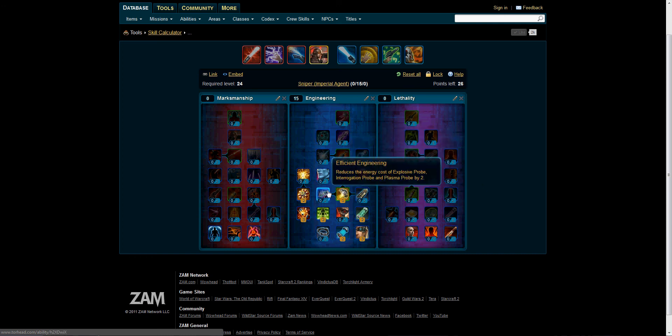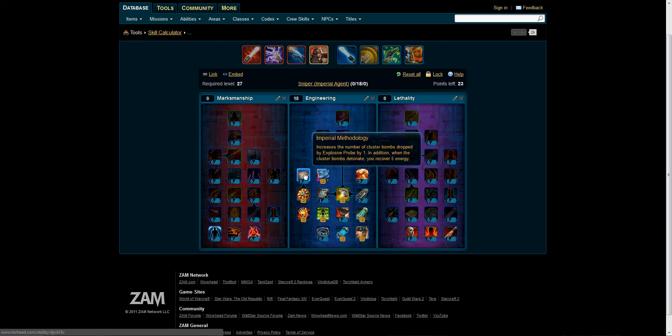Efficient Engineering reduces the energy cost of Explosive Probe, Interrogation Probe, and Plasma Probe by two — let's put one point in that. Stroke of Genius — activating Cover Pulse has a 50% chance of making the next Snipe activate instantly. Let's put in for 100% chance. And Imperial Methodology increases the number of Cluster Bombs dropped by Explosive Probe by one. In addition, when the Cluster Bombs detonate, you recover five energy. Of course we will — so that's going to be three Cluster Bombs.